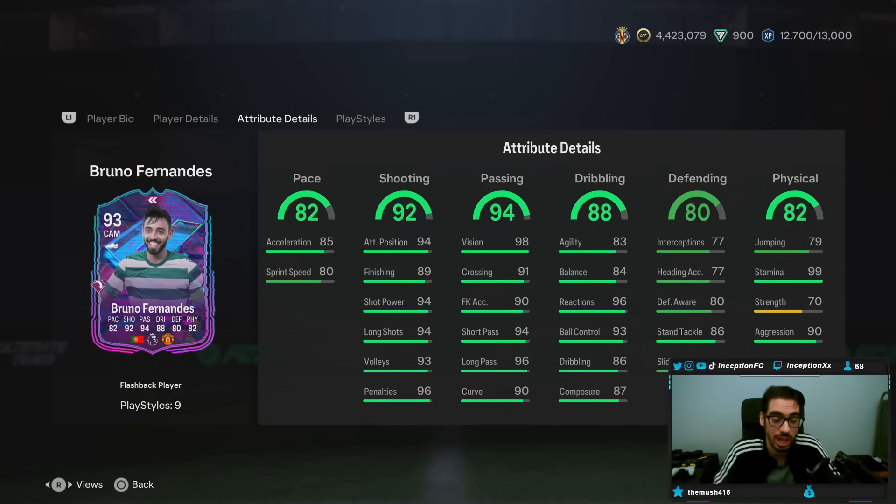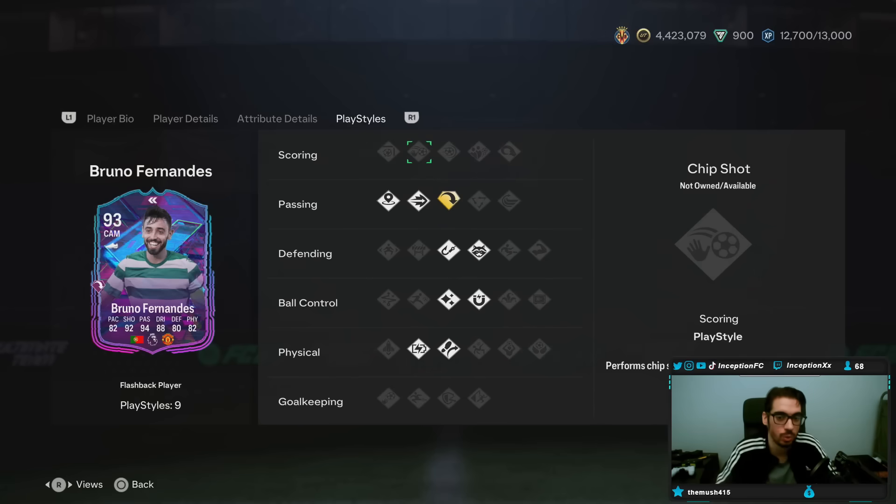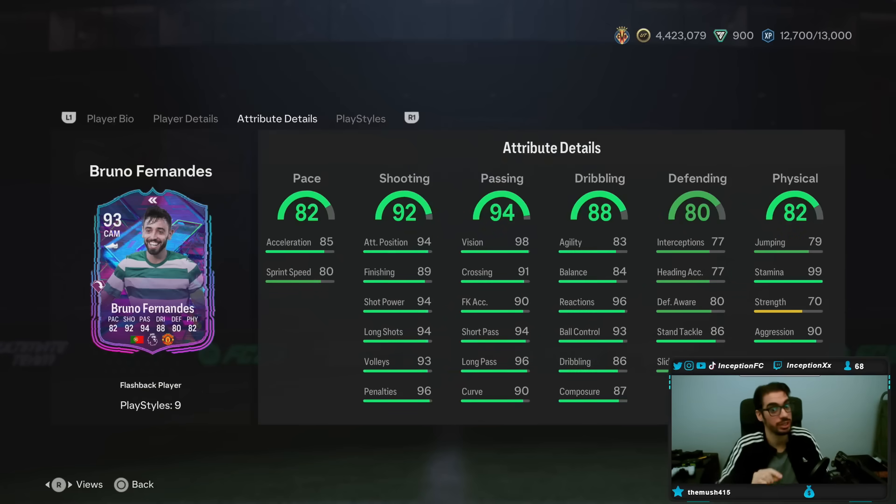He has a 99 stamina to work with, given the relentless play style on the card. There's a lot of really cool stuff to work with. This is a flashback card that gives you the Premier League Manchester United links — it looks very, very interesting. I'm going to go ahead and get the card and show you guys how we line him up.